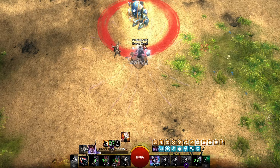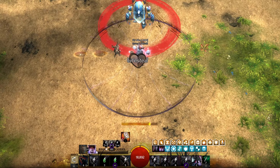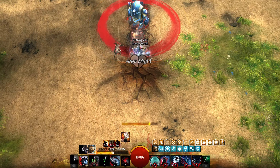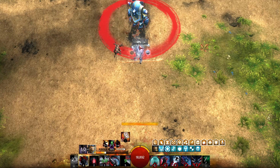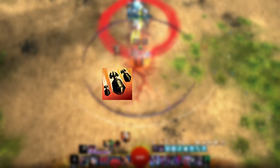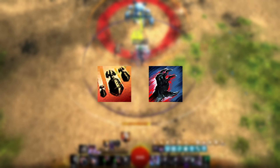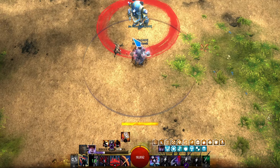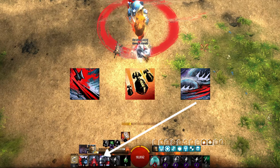Before we get to the two halves of the rotation, we'll quickly touch on the opening skills. The main purpose of an opener is to quickly use your highest value skills to spike your damage and then settle into the meat of your rotation. Depending on whether you're alone or in a group, there are two slightly different opening bursts. When you are alone, you won't get as much value from Razorclaw, so the opening burst becomes Axe 5, Citadel Bombardment, and Mace 3. From here, we then start in the Maliks half of the rotation.